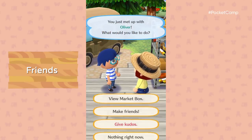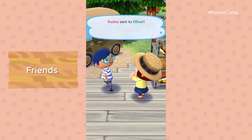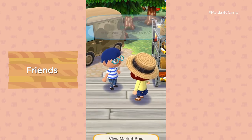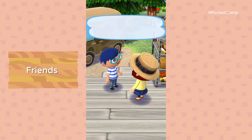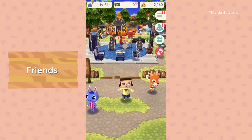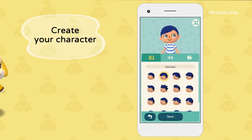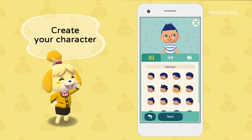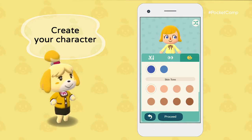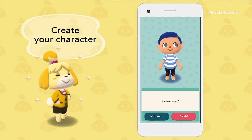Their decorations will reveal something about their personalities, and it never hurts to get some new customization ideas. If you really hit it off with someone, give them some much-deserved kudos. You can become friends too. Once you're friends, you can visit their campsite any time you like. Managers can be a boy or a girl — you can choose your skin color, hair color, and eye color. Whatever suits you.